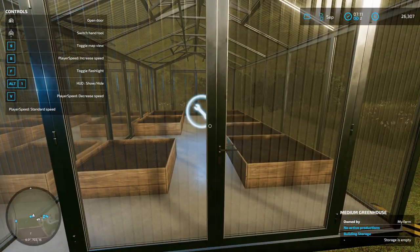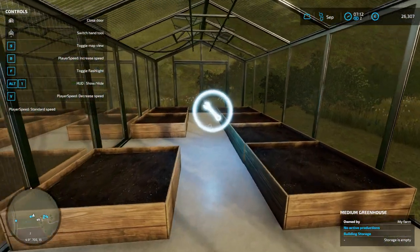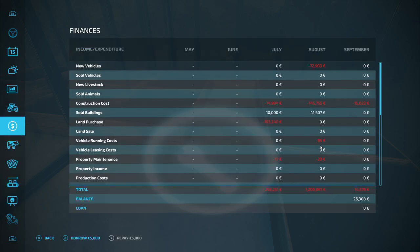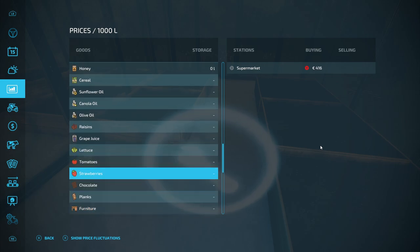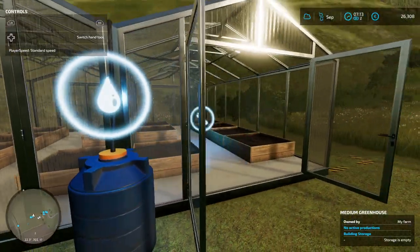These are double greenhouses. We can only grow one type of crop within them. If we go over here we can look at the production - we can grow tomatoes, lettuce, or strawberries. We'll probably just do one of each. Checking prices currently in Erlingratt: tomatoes are at 7.90, strawberries not that great, lettuces are smashing it. So we're going to do one of each. Something we do need to do is fill up our water tank. We need to go back to the shop in the Land Rover - I hope it's open, it's only quarter past seven in the morning.